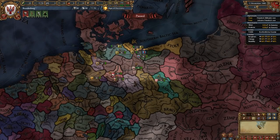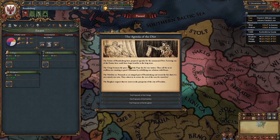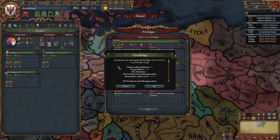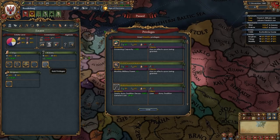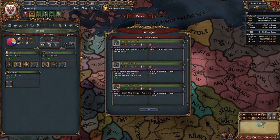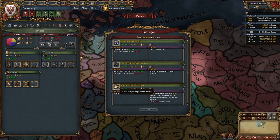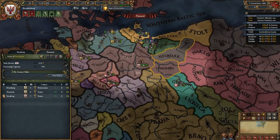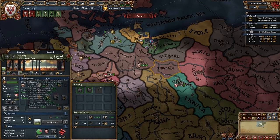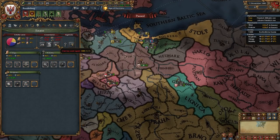First, go into your estates and summon the diet. Pick whichever agenda is best for you. Give the clergy religious state, clerical advisory council, and religious diplomats. Give the nobility primacy of the nobility, increased levies, and aristocratic councillors. Give the burghers land of commerce, patronage of the arts, and commercial advisory board — don't take burger loans. Then activate the encouraged development state edict in the state of Neumark and dev the province of Sternberg up once with diplo. Go back into your estates, sell titles, and seize land.